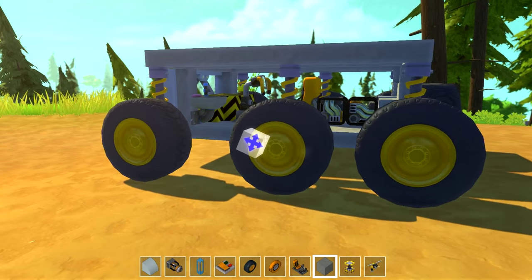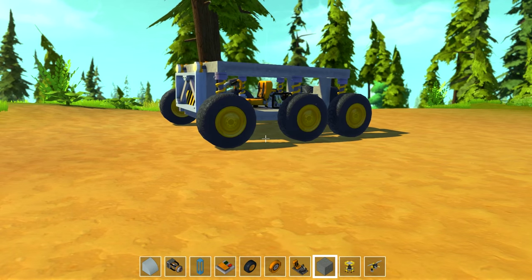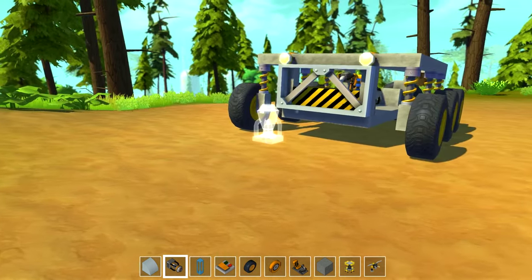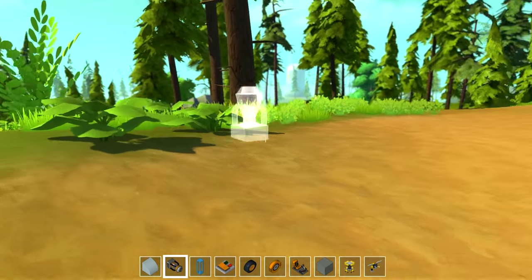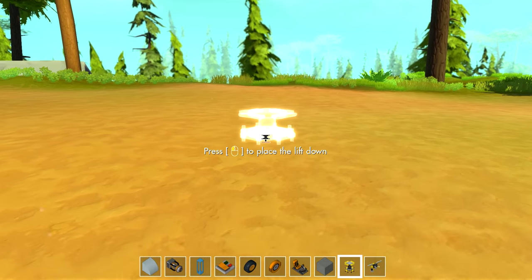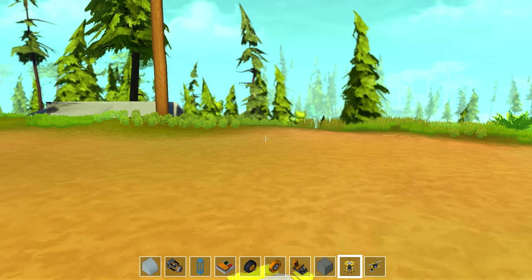Currently we have our little off-road vehicle here which is doing fantastically, but we need some more stuff and it's time to try out things like the switches, the thrusters, and perhaps build a wheel-less vehicle. In fact today we are going to try and build a thruster sled because I want a rocket sled of some kind — I think it would just be a lot of fun.